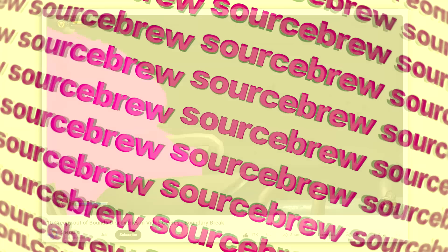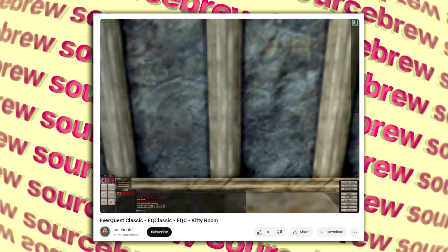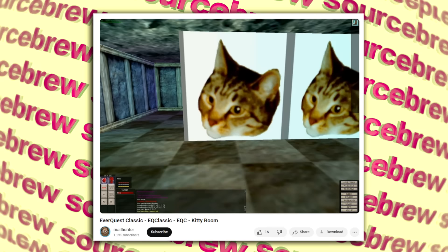Dev Room — EverQuest. A cool little dev room can be found in EverQuest by either glitching through a wall or teleporting to the location, where you'll find nothing but a blank room surrounded by a texture of a cool cat. That's it.